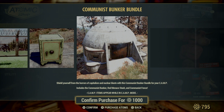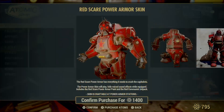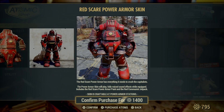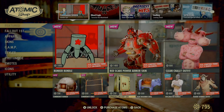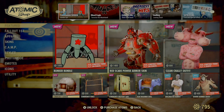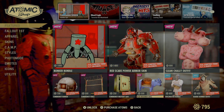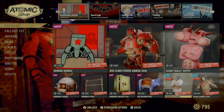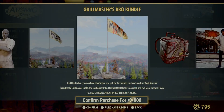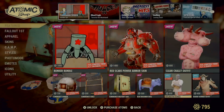Oh, that's interesting — power armor. We don't get power armor as often as I'd like. That one's different, actually kind of cool looking. The bunker fence and the grill — that grill is really cool. Grill Master Bundle, oh that's kind of cool.